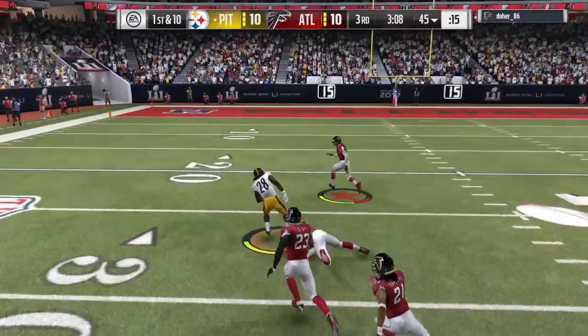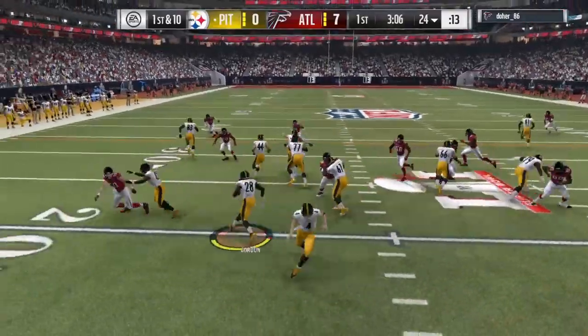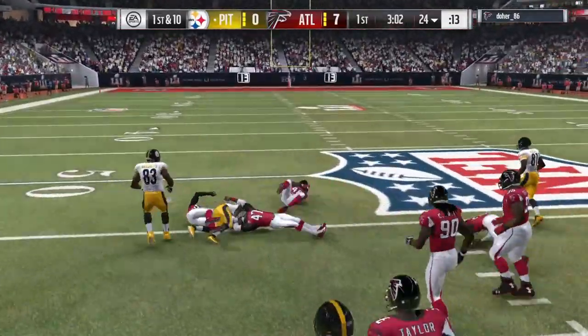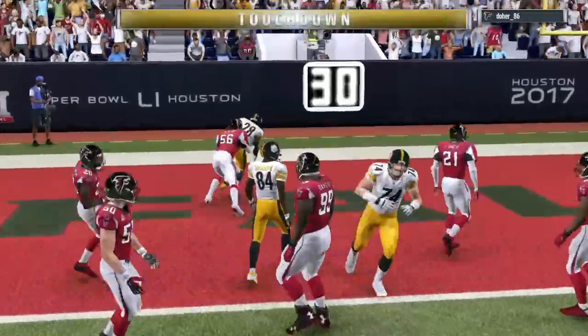Running up the middle was always a good idea with Melvin Gordon. Not only did he break more tackles than I expected, he also fell forward a lot more often than I thought. So many times he would fall forward for an extra 2 or 3 yards or break tackles — running up the middle is always a good option.